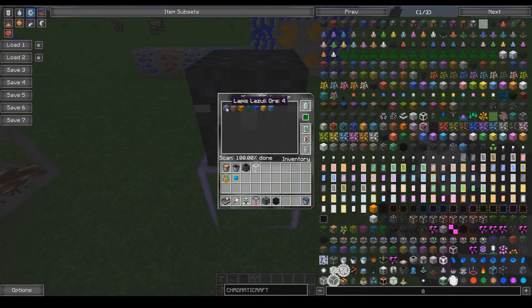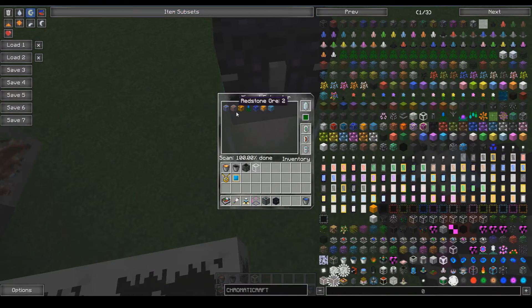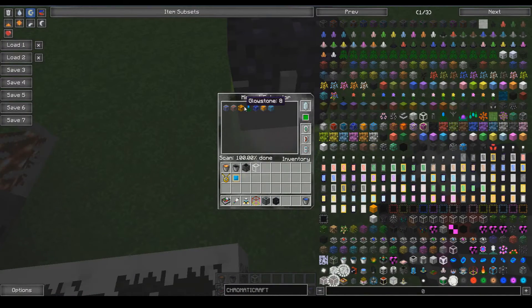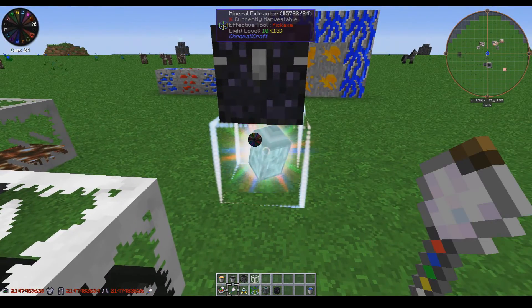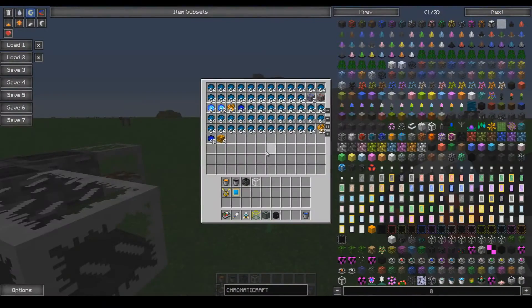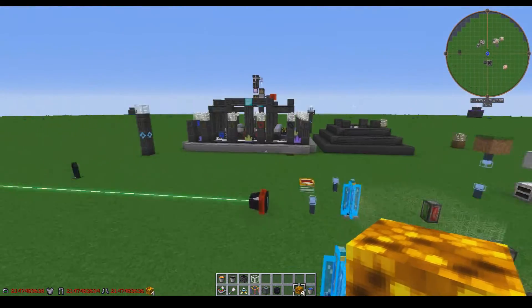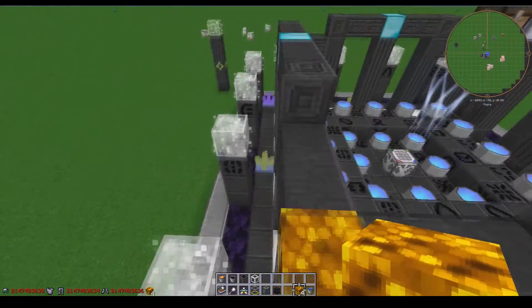The mineral extractor finished its scan and found four lopies and two redstone — though it may have doubled everything due to a crash from something I did wrong. When you right-click it with the elemental manipulator, it converts all the ores into stone, grabs the ore drops, and puts them in the chest. It's a lot of materials gained quite quickly, so you'll want a sorting system that can keep up with multiple stacks of items per second.